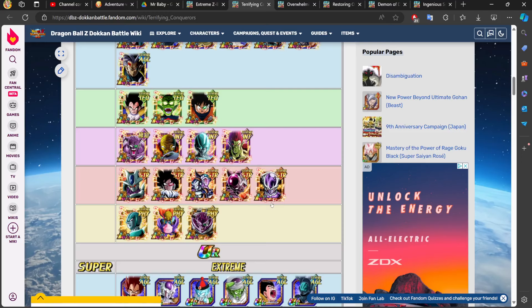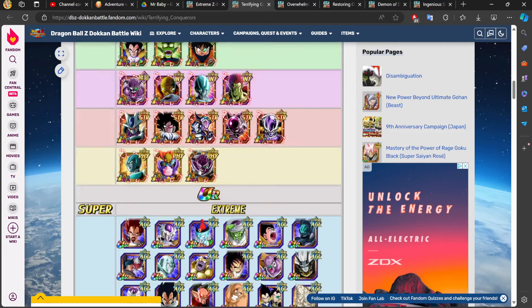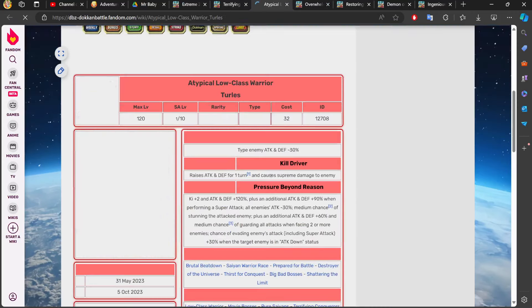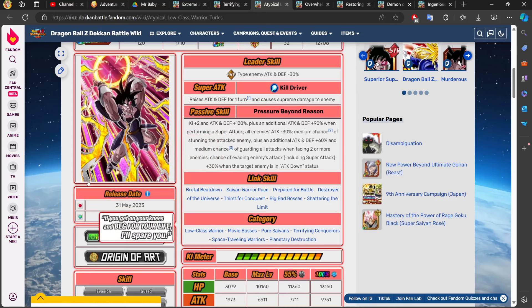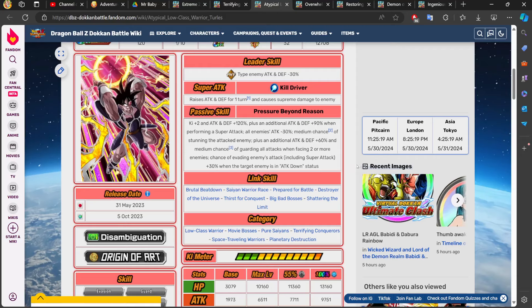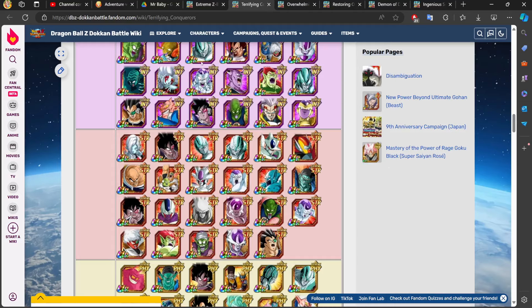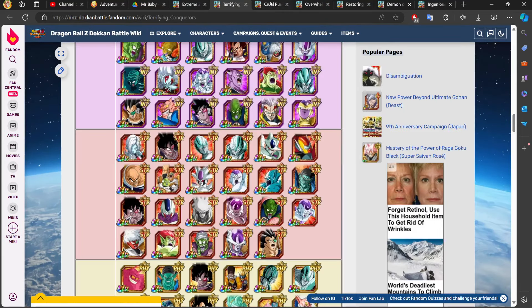For the most part, you do want to avoid STR units. That said, STR Cooler — both the LR and TUR — should generally be fine. STR Turlis is less ideal because his guard only activates facing two or more enemies at medium chance, not the high chance I thought. STR Nappa, though, is the GOAT and you can easily get away with him. There are just so many options here.